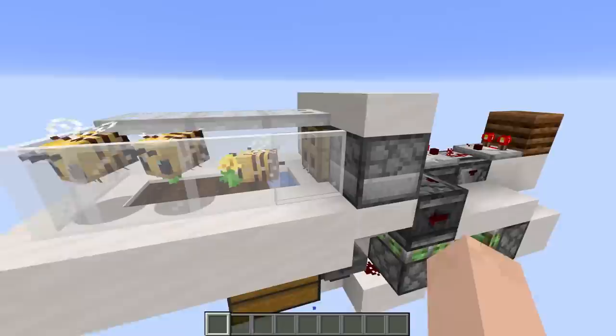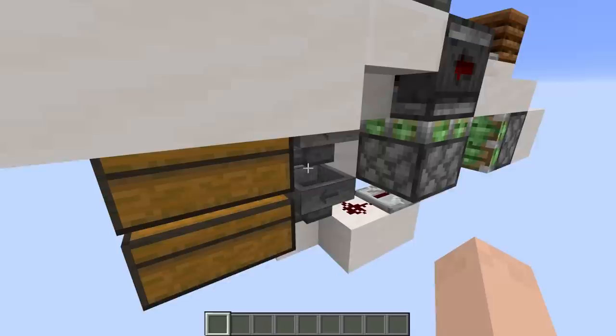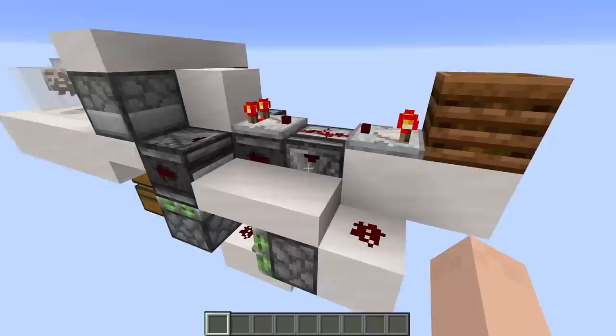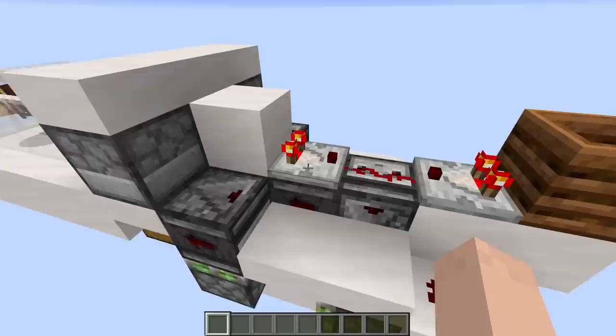All we need to do is tell the system which one we want and they will dispense. We've got a hopper minecart inside of the beehive — that hopper minecart is going to collect whatever is dispensed, put it down into these hoppers, and get separated into honey bottles and honeycombs going into those chests below. The redstone on the back tells the system which one we want and when to trigger — we only trigger when there is a honey level of five in the beehive, which we detect with this comparator.